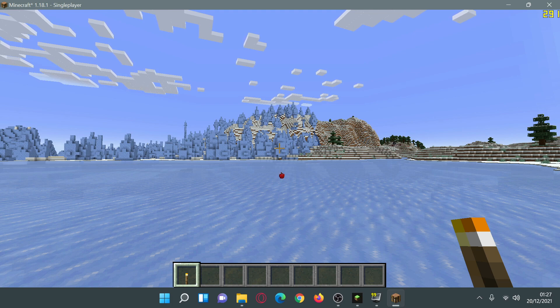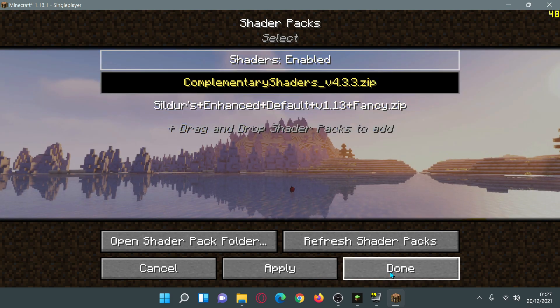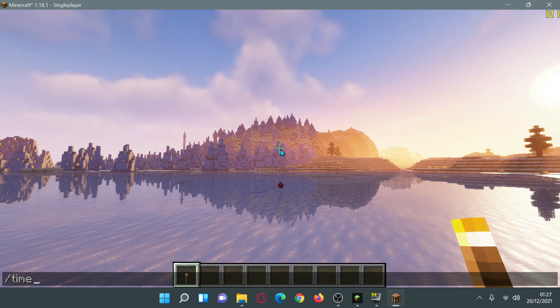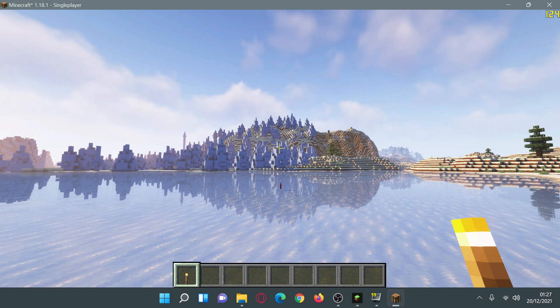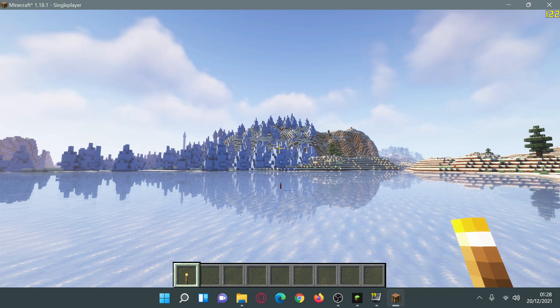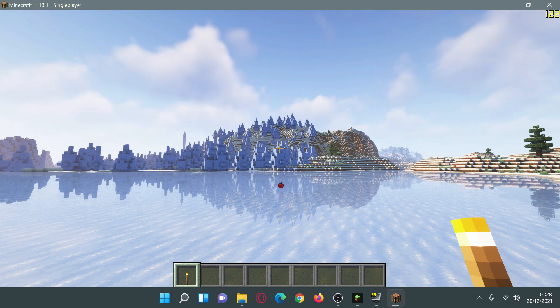Now let's enable shaders in Iris — going to Shader Packs and enabling Complementary Shaders. After waiting for the chunks to fully load and setting the time to day for a closer comparison, I'm getting a constant FPS of around 122 to 124. So with Complementary Shaders using Iris Shaders and Sodium, we're getting approximately 122 FPS.